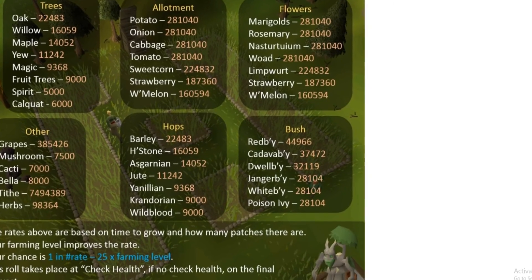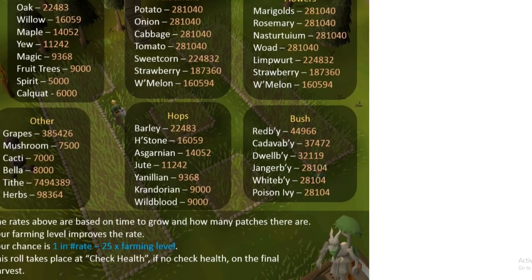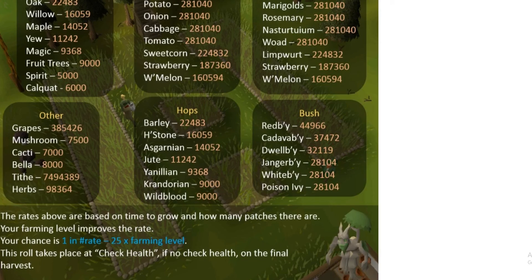So these are the rates here that you can see. I want to try and start planting trees, planting allotments, flowers, hops, bushes, all this other stuff — get as many harvests in as I can at once.